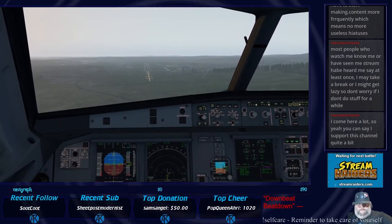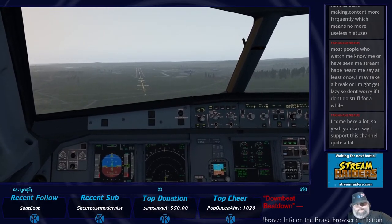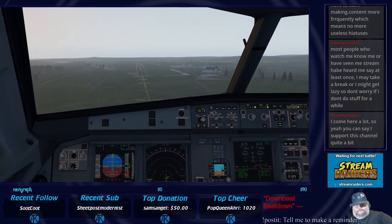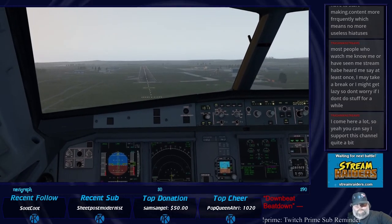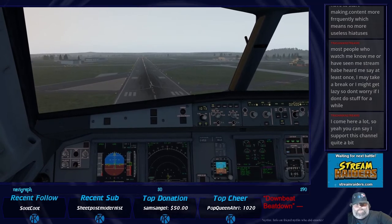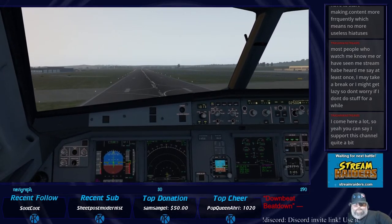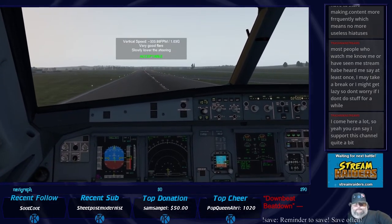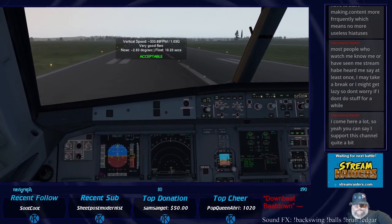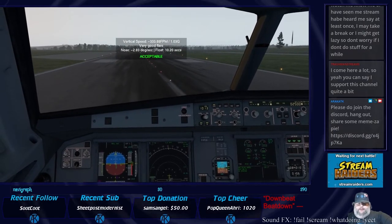Down, down, down, down — 400, 300, 200, 100 — 50, 40, 30, 20, 10 — 5. Nose up, reversers. Full brakes, manual braking. We're going to need to back taxi — actually no, I think we do have a connection here on the right.